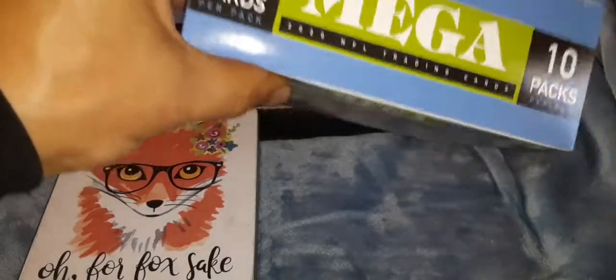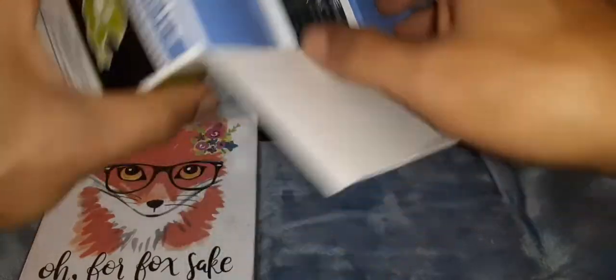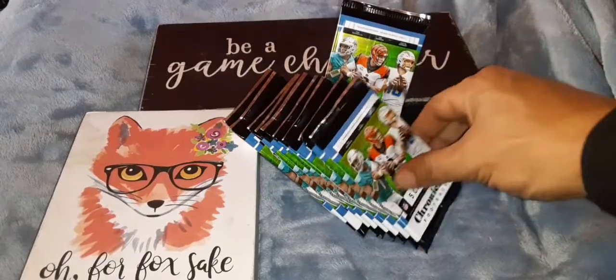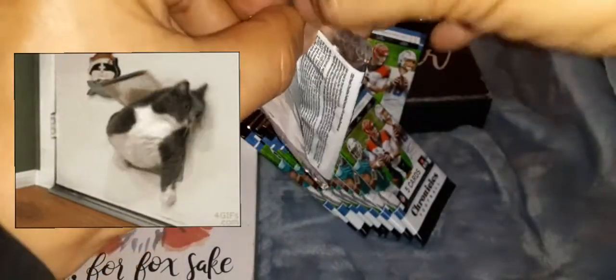2020 Chronicles Football Mega Box. They're all nicely kept inside the middle there. The packs are out, the box is open. Let's see what we get today. Pack number one is underway - five cards opened for some goodness today. You've got to be smarter than the packs.